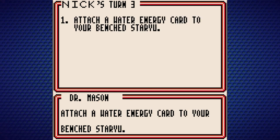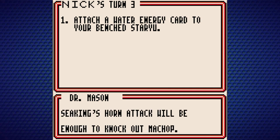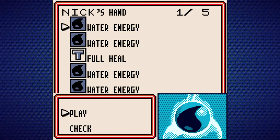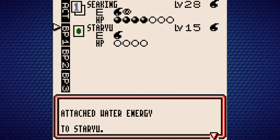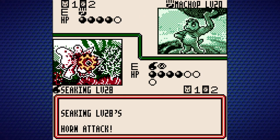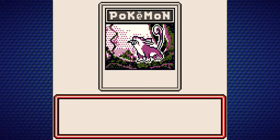Attaching a Water Energy card to Staryu, and we're going to knock it out — no need to overkill, so we'll use Horn Attack. Then we'll get a Prize Card for defeating the opponent's Pokemon. I should mention: the Prize Cards are cards from your deck — it's not one of your opponent's cards. These are two cards set aside from your deck at the very beginning of the game that you are rewarded as you play through.